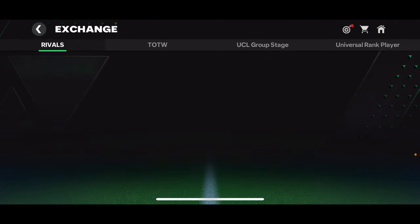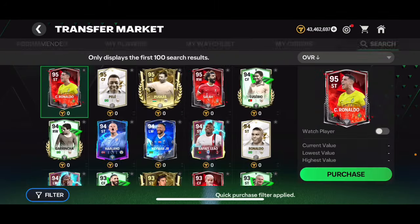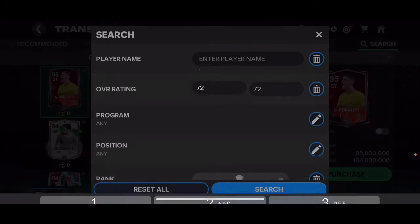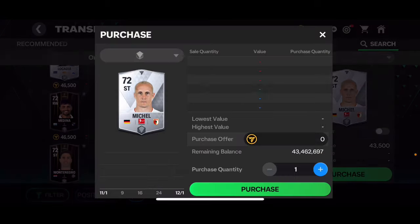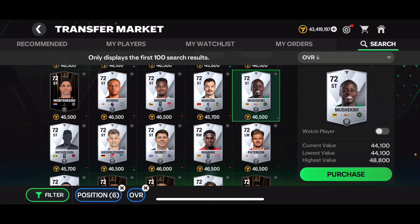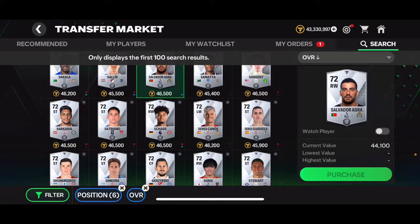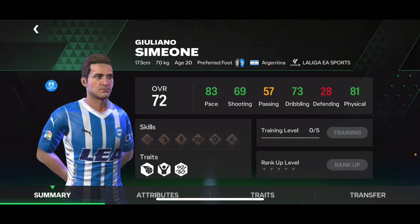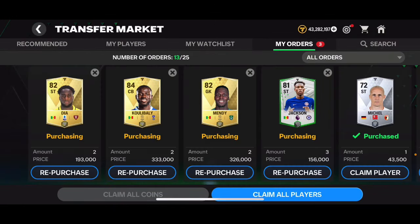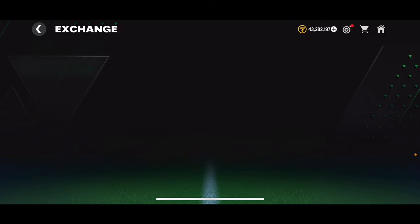Now let's go ahead and open some exchange packs. I want to open the 82–87 overall pack, but I don't have low-overall strikers. I'll just buy some 71-overall attackers — whatever — and open that pack. You should open it every single day, by the way, because it refreshes and gives you red Rival tokens, which help you get Maldini during the Rivals event. We get a couple of cards — and we also get a Simeone card, making four players total, so we can complete the exchange.